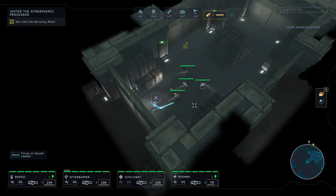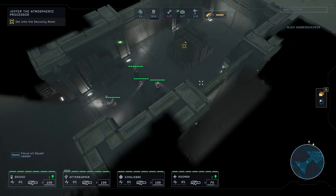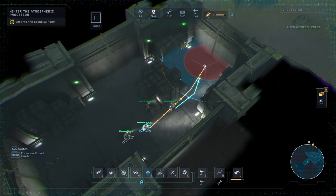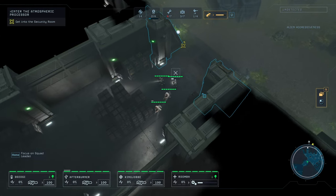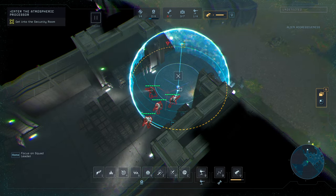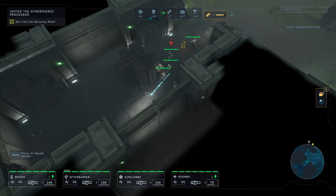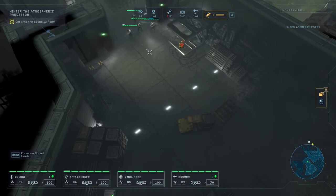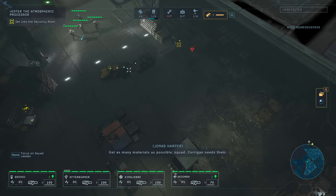Deploying motion tracker. Let's put one motion tracker down here — motion tracker deployed — and just for good measure, how about we put a few mines down here as well. That way we should not be ambushed from behind. Get as many materials as possible, squad. Oregon needs them.